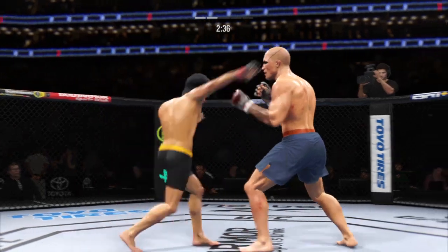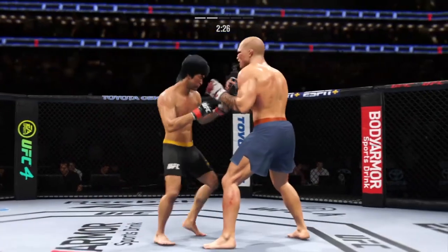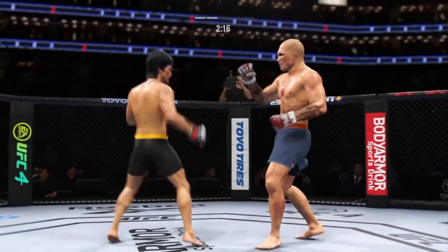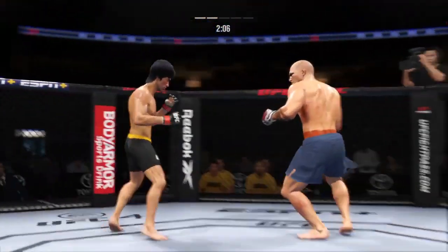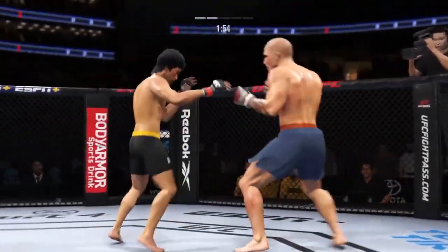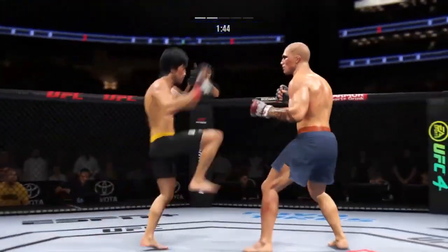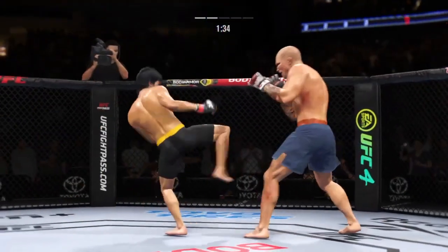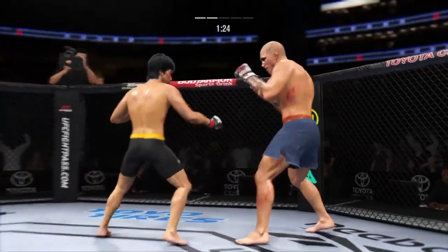Head kick lands — fighters exchange in the pocket. Head kick attempt is blocked by Lee. Big punch lands over the top. His corner was pretty urgent after round one — a little lackluster in that opening round, but he has certainly picked up the pace here. As a result, he has taken control of this second round. He's looking for that left; it's not there. Yet another combination is good — keep going!